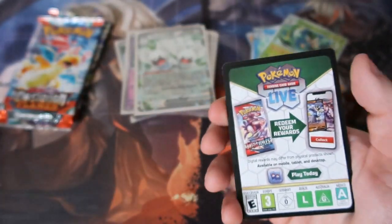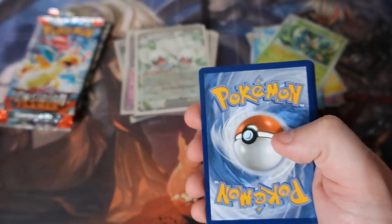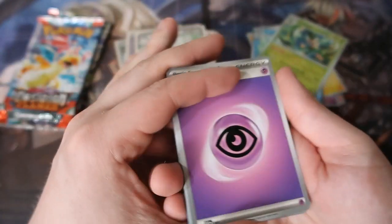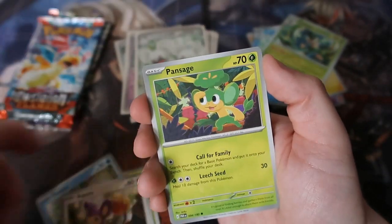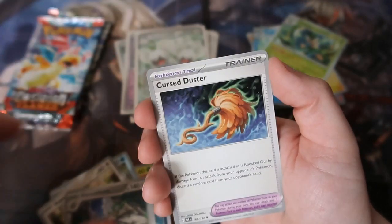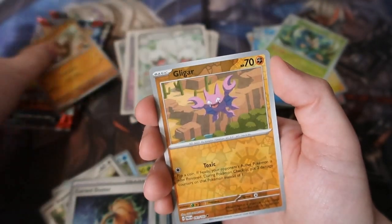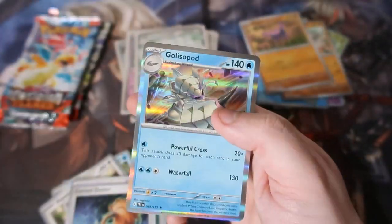One more pack of Paradox Rift - cannot hurt. We may get something good. One from the back - psychic energy, Oinkologne, Flapple, Palmpan Sage, Arboliva, Ferrothorn, Duster, Annihilape, and Kilowattrel. Okay.